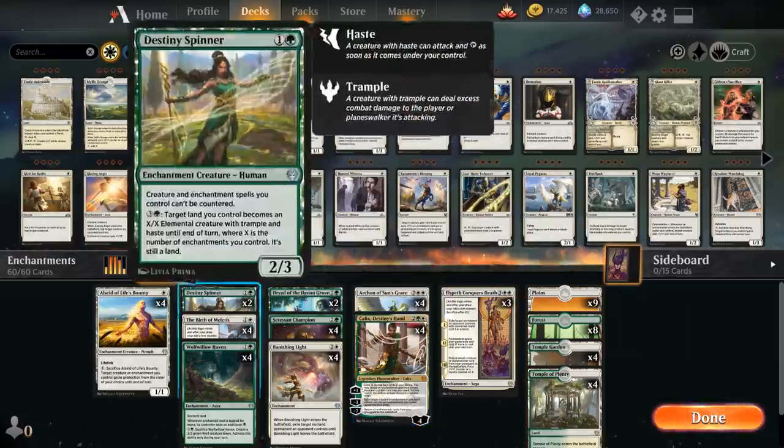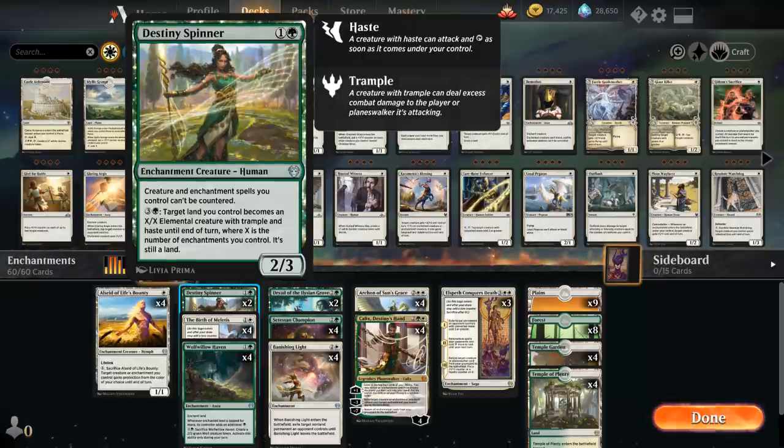At 2-mana we've got 2 copies of Destiny Spinner, a 2-mana 2/3 enchantment creature. Creature and enchantment spells we control can't be countered, so it's great against counter-spell heavy decks. It also has an activated ability for 4-mana: target land we control becomes an X/X elemental creature with trample and haste until end of turn, where X is the number of enchantments we control. The X locks in when the ability resolves, so enchantments leaving the battlefield won't shrink it — a nice way to close out games.